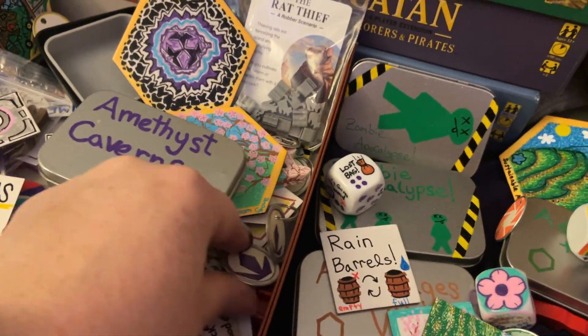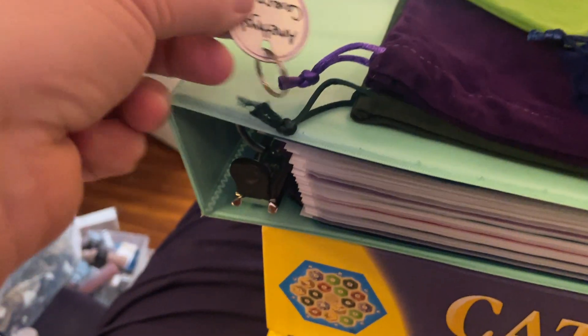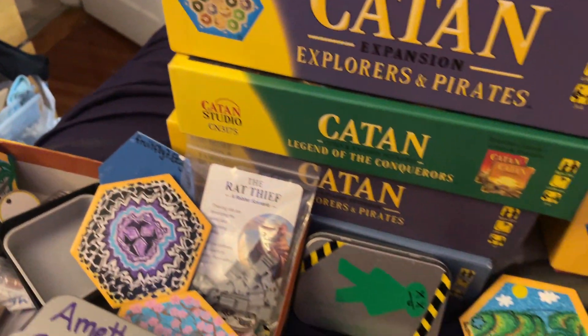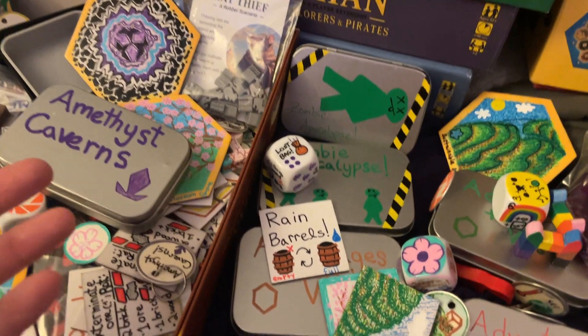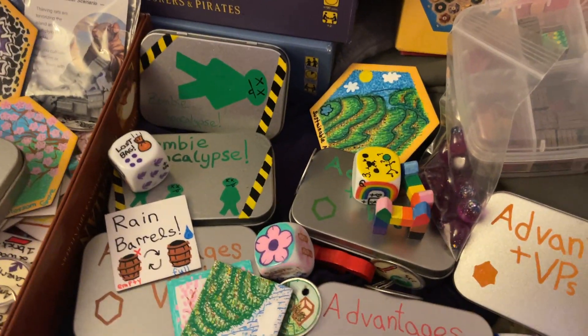The cool thing about the tags is that since they're easy to take on and off the drawstrings — you just slide them on and off — if you reorganize any of your stuff from my homemade items, you just move the tags around. No big deal, and you'll instantly know what all your stuff is, what's in each bag.